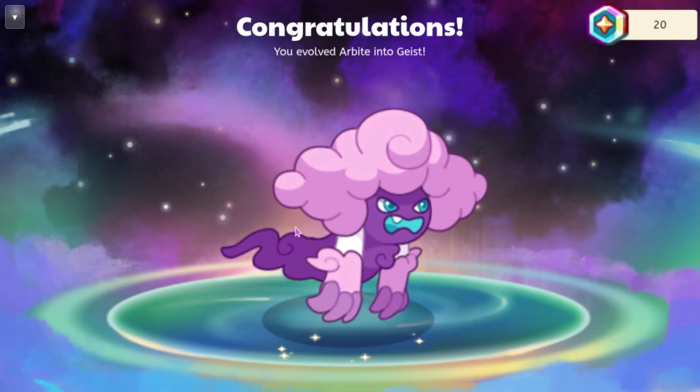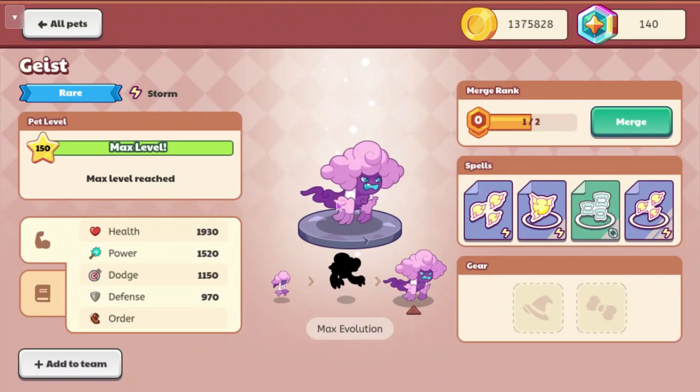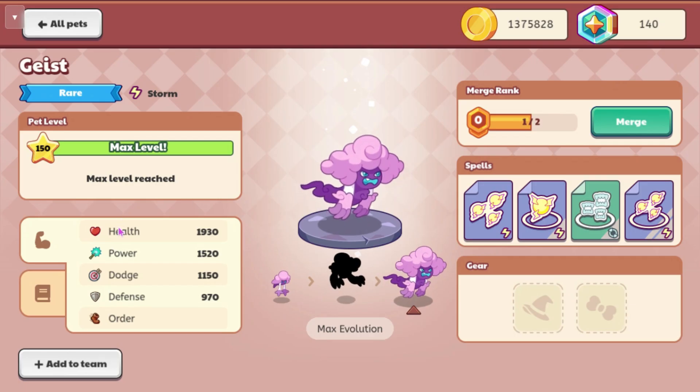So now we have Geist — that is its attack animation right there, and it looks kind of weird. It has a health of 19.30, a power of 15.20, a dodge of 11.50, and a defense of 9.70.